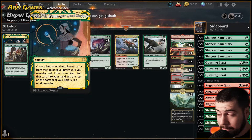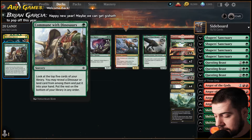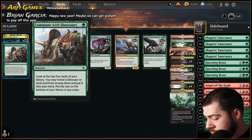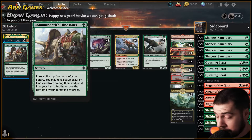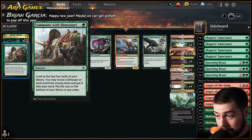Other than that, two Abundant Harvest and three Commune. Abundant Harvest is quite a bit different but we've got that there — usually recently it's been for Commune with Dinosaurs. Oh, happy new year Brian, how's it going! Yes, hopefully we can get Gishath to pop off this year, that would definitely be pretty fantastic.